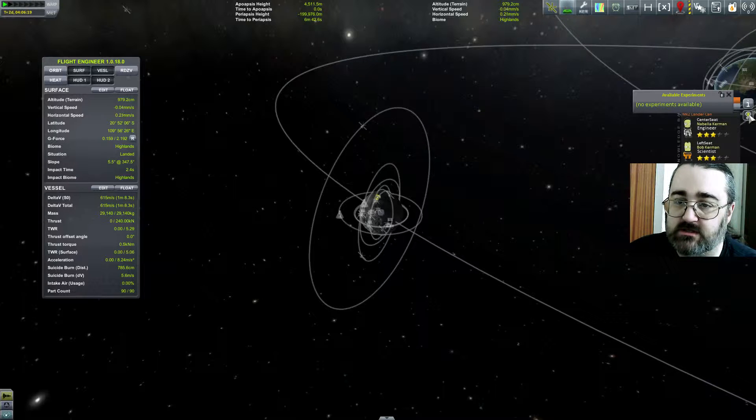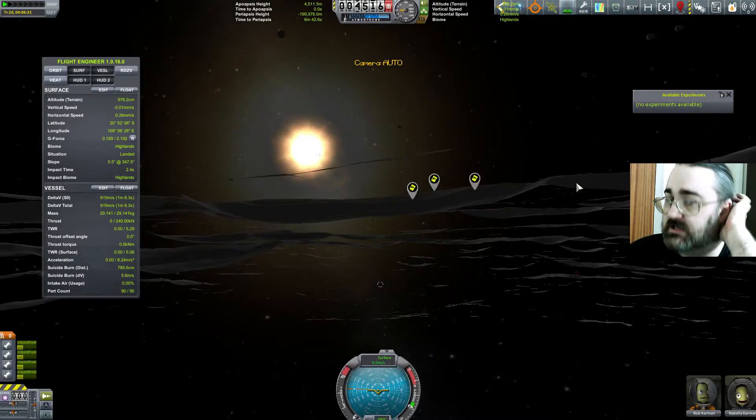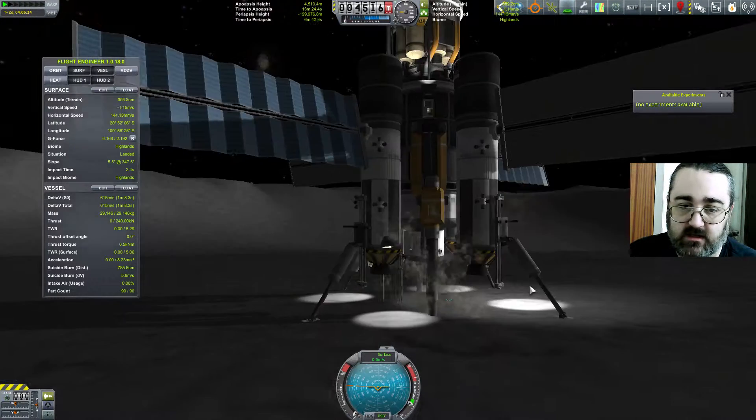Novellable is my engineer, so Bob's my scientist. Bill's my engineer — he's on Duna because I needed him to repack parachutes. EVA, EVA, EVA!